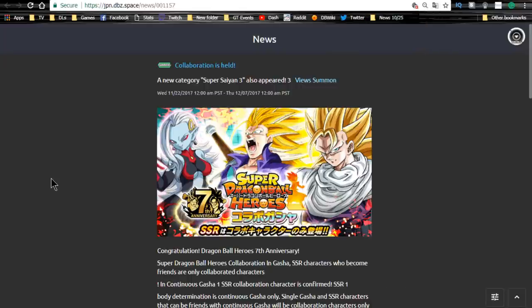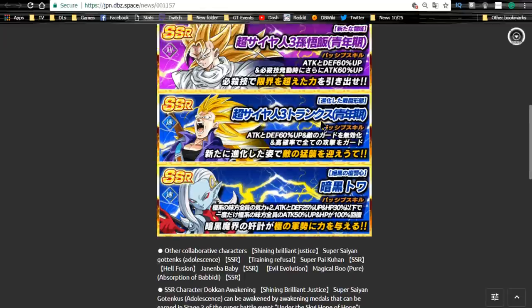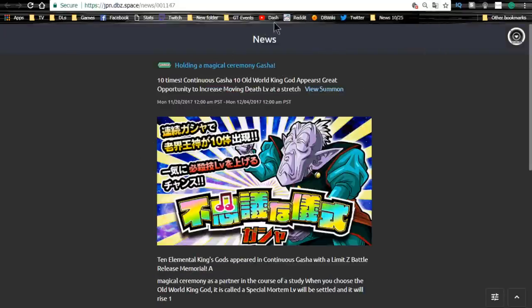Now my favorite banner — the Dragon Ball Heroes collaboration, which ends December 7th. I really hope this comes to global. It features Super Saiyan 3 Gohan, Super Saiyan 3 Trunks, and Toa. Gohan is a really good unit — his passive is an unconditional attack and defense plus 60%, and when he launches his super attack it's an additional 60%, so he does 120% on a super attack — that's phenomenal. Trunks has a high chance to guard against all types and disables enemies' guard when he attacks — really cool.